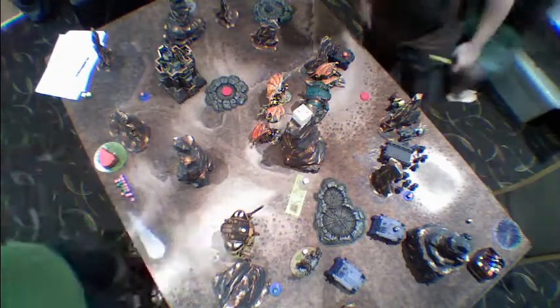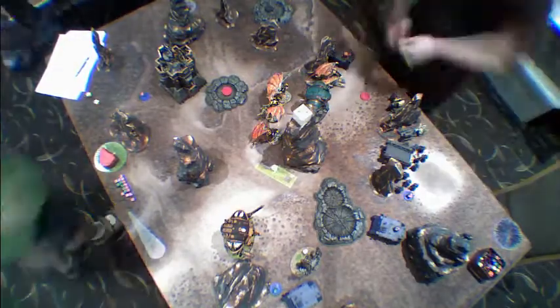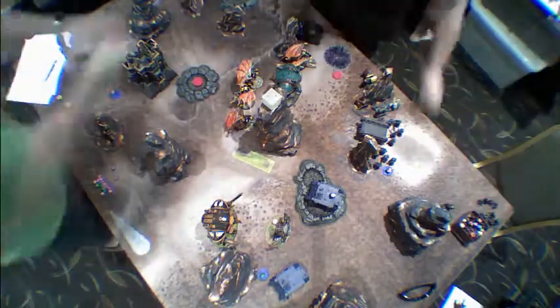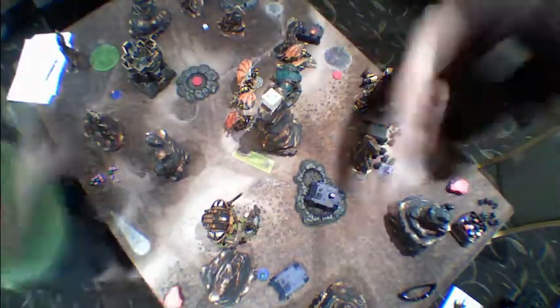I've got some Warp Lancers as well as Haywire Flamers and shots onto the side armor. He has to pick an armor facing — he picked front. So I Warp Lance on the side, plus a Haywire, plus shots, plus a Warp Lance on the bottom, plus Haywire on the front. I've got him down to one hull point. I actually rolled a one on a Haywire — otherwise he would have been dead, which would have been perfect.